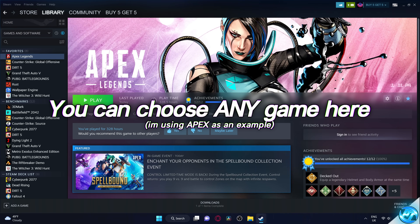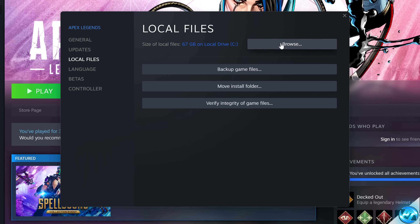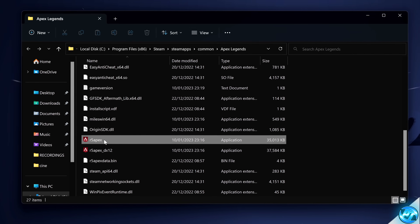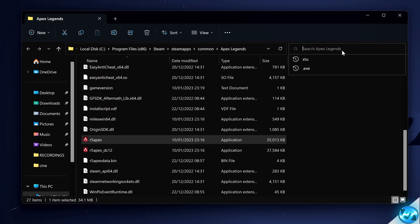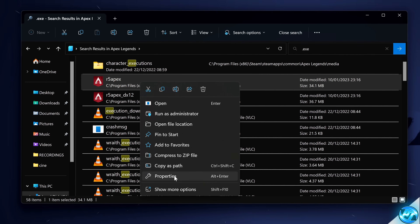For this method, go to the game's directory where it's installed. For any Steam games, simply right-click on the game, navigate to Properties, head down to Local Files, then select Browse. Locate the game's application file — for example, R5 Apex. Alternatively, you can search for .exe in the top right, find the application for the game itself, right-click, and select Properties.